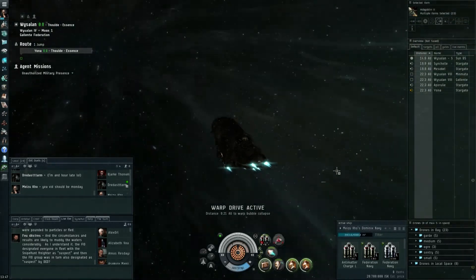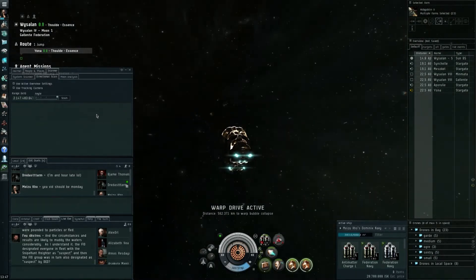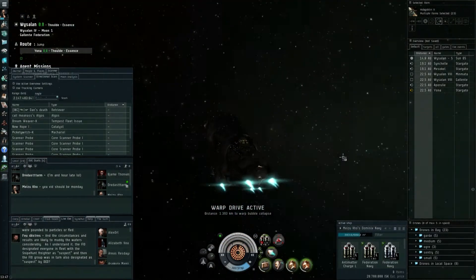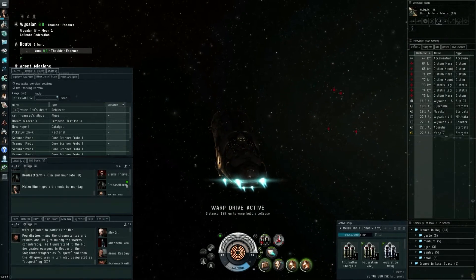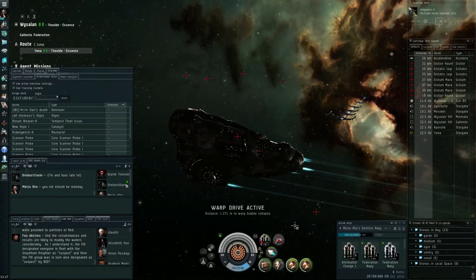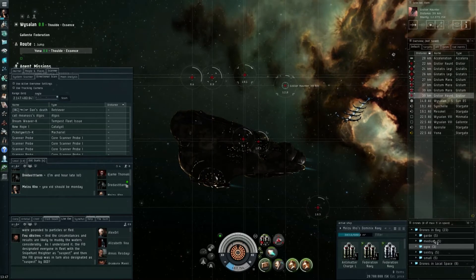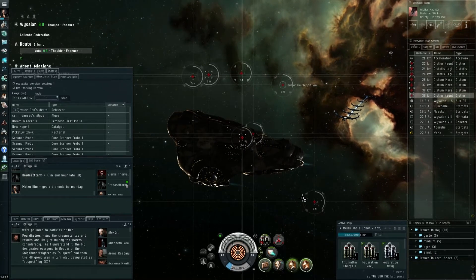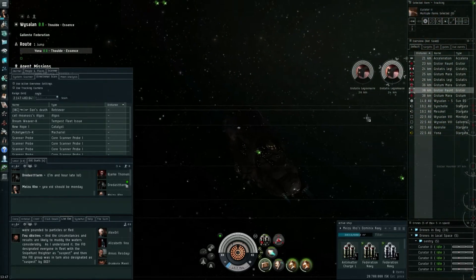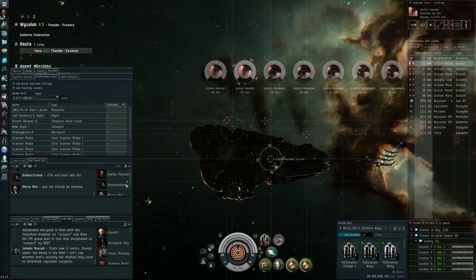I can put my scanner back here in warp. The Dominix Navy Issue is obviously a drone boat. I haven't changed the target painter yet because I want to see how it does in this mission — last time I forgot to use it on a lot of the mobs. Let's take care of some of the small ones first.